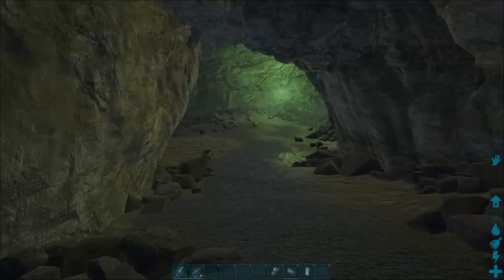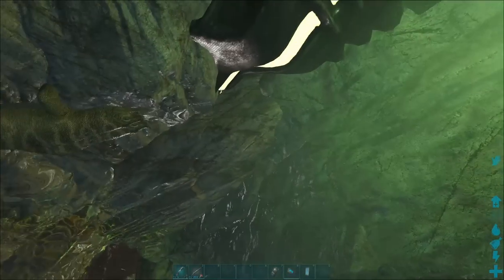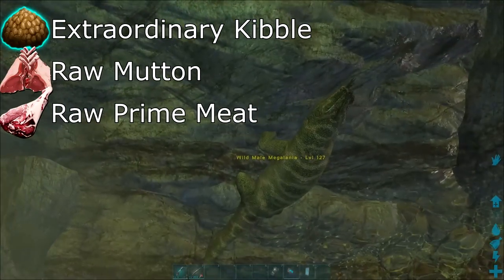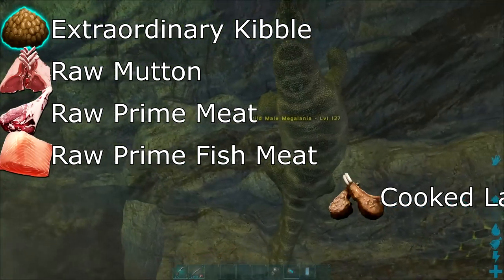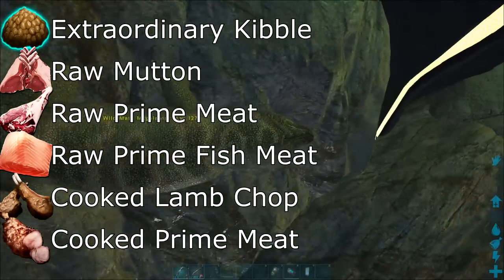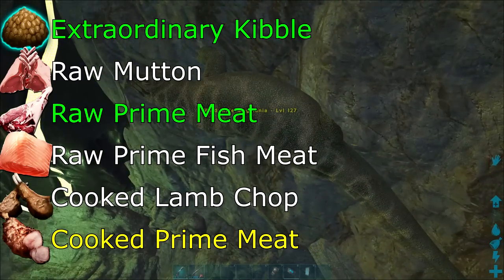First off, let's prepare. The foods you're going to need in order from most effective to least effective: Extraordinary Kibble, Raw Mutton, Raw Prime Meat, Raw Prime Fish Meat, Cooked Lamb Chops, Cooked Prime Meat. I would recommend using kibble or raw prime meat, but it wouldn't hurt to have some cooked prime meat just in case.